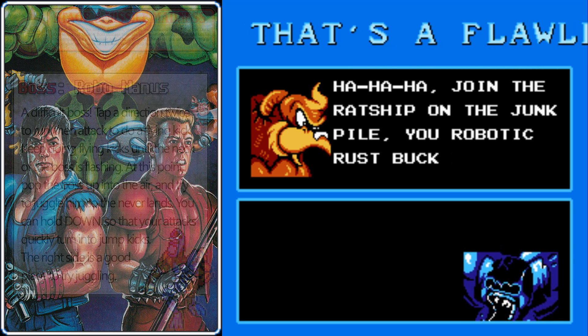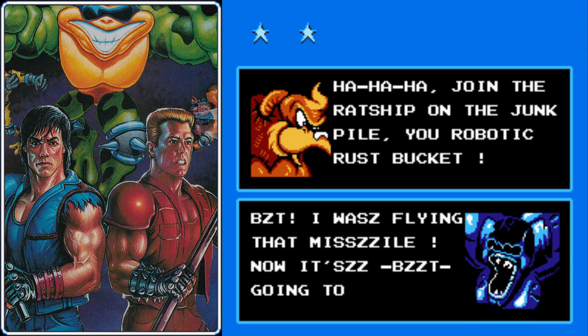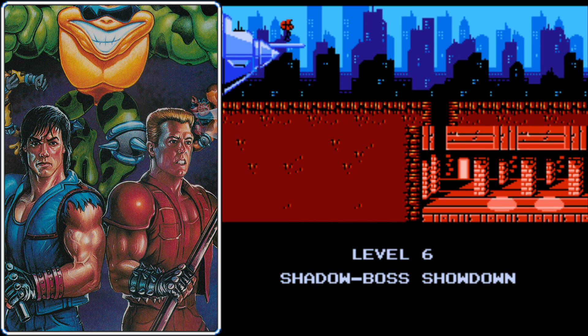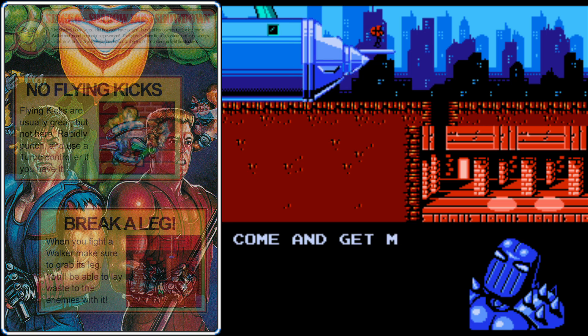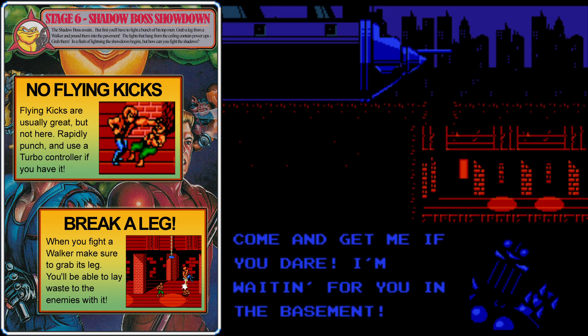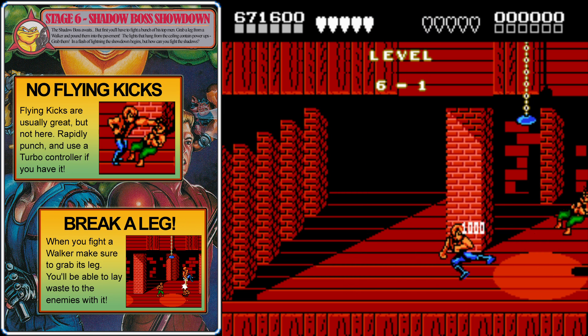If you're not good at juggling Robo Manus or doing those flying kicks, you're likely to use a lot of lives against that guy — and you're going to need those lives moving forward, because the next two levels feature very difficult bosses. And that brings us to Stage 6, the Shadow Boss Showdown.